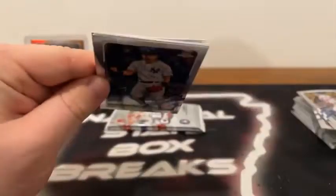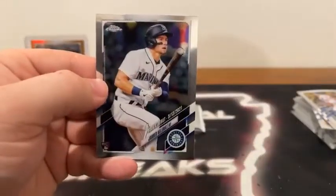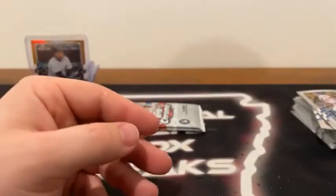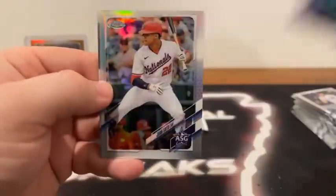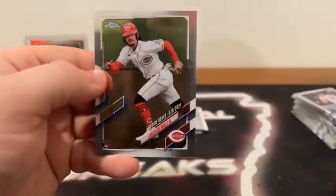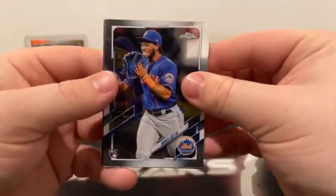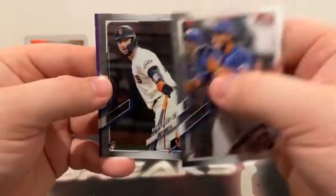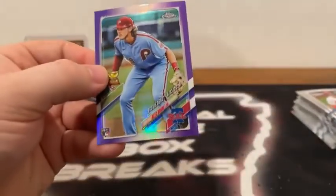Three packs remaining. Here's Rugnet Odor for the Yankees, Marcus Simeon, followed by Hunter Renfro on the purple, and a Jared Kelnick rookie card for Seattle. Final eight cards — here's Lance Lynn for the White Sox, a purple Alec Manoa, a refractor of Juan Soto, and Jonathan India on the base rookie card. He has shined a lot for Cincinnati — very good break for the Reds. Here's our last pack — Khalil Lee, Joey Bart, a purple Alec Baum, and Nolan Arenado on the base for St. Louis.